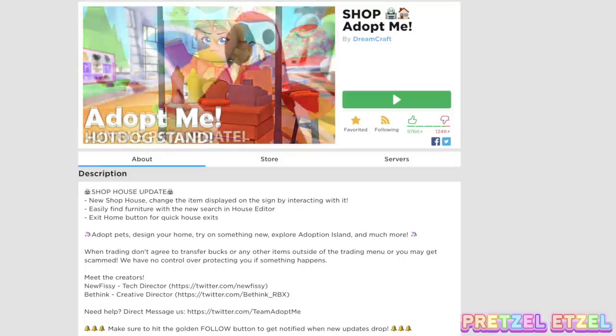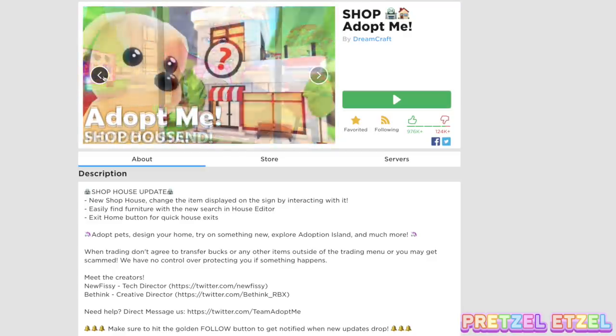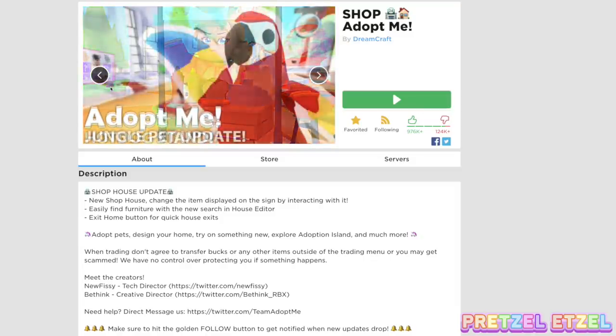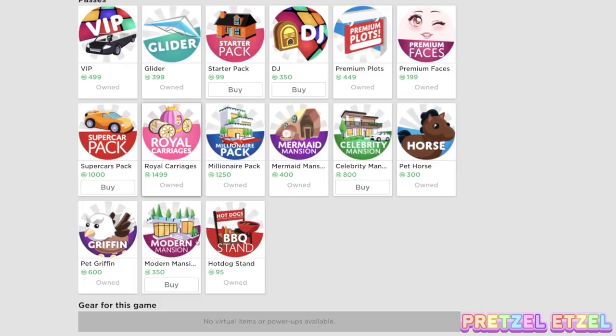Hey guys, welcome back to my channel. Adopt Me just released another update called the Shop House update. I'm guessing it's like a store that you can open up as your house. I haven't purchased it yet, so I'm going to get it in this video and show you guys. We're gonna see if there's any new furniture and stuff like that, so first let's check the store.